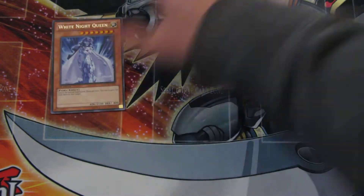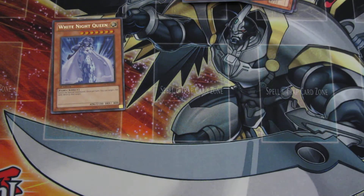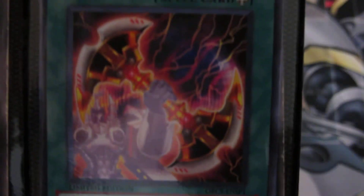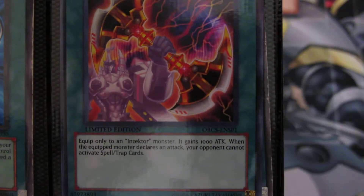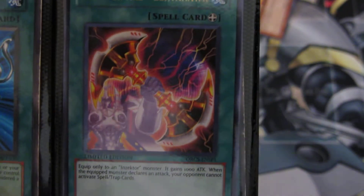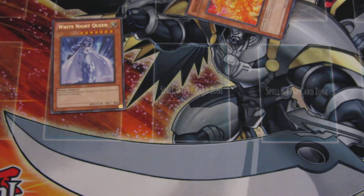And by the way, as a promo we got the Inzektor Axe Zektahawk. It basically just increases an Inzektor monster's attack by 1,000 and then gives it the ancient gear effect, so if it attacks it won't activate any spells or traps. It's an ultra — it's supposed to be a super in the booster pack, but it's ultra. I'll open the next one.